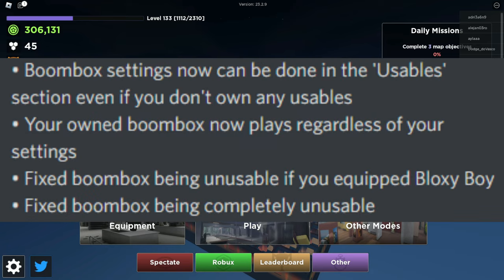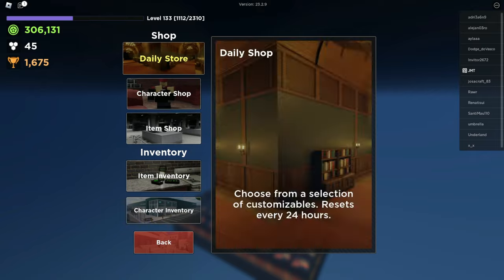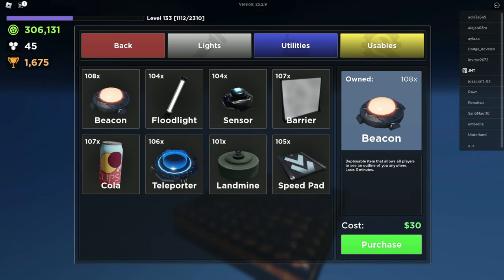Going over the changelog notes quickly: the boombox settings can now be done in the usable section even if you don't own any usables. Usables are — if we go to Equipment and then the Item Shop — all the usable items you can use inside of a match. When you open up the usable section inside of the game, the boombox ID will be listed there.